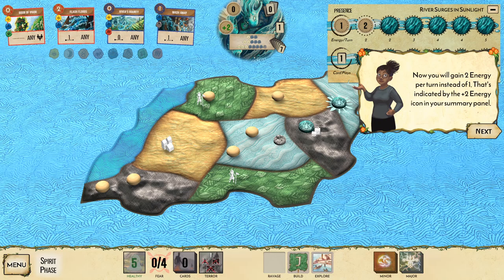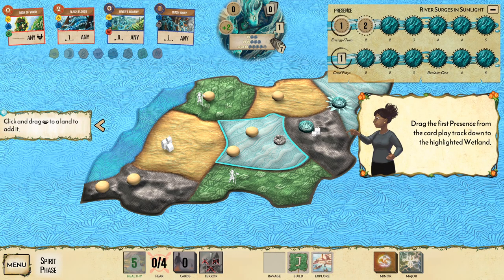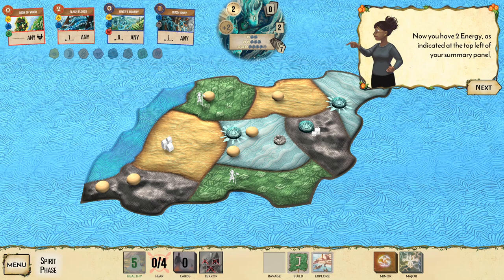The bottom presence track is for card plays — the more you reveal, the more cards you can play each turn. Drag the first presence from the card play track down to a land. Now you have two energy as indicated in the top left of your panel. We're growing, and so this means we get to grow every turn.